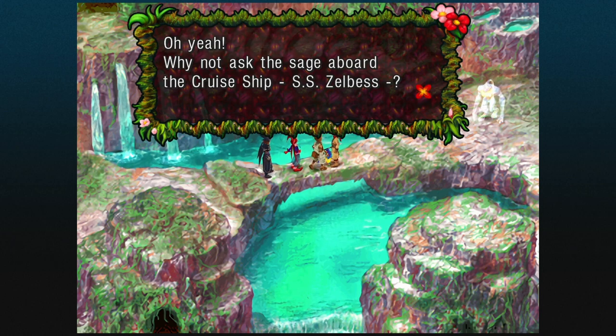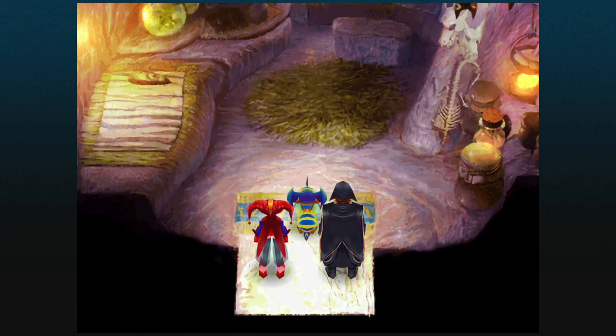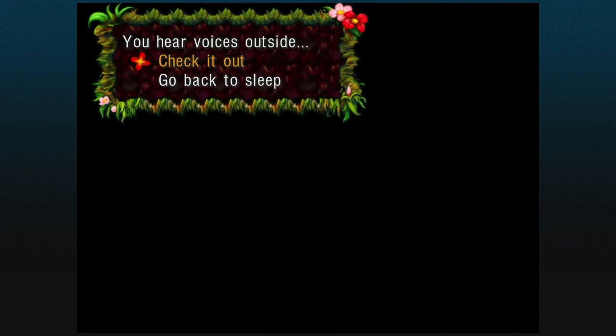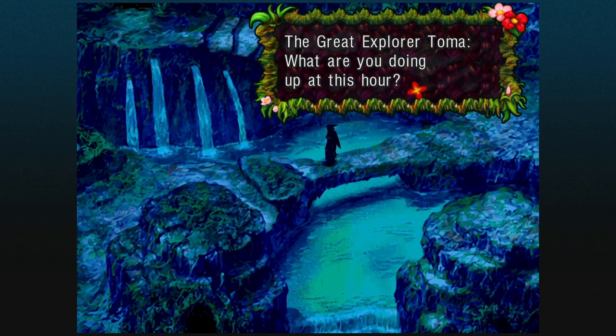Before leaving Marbill, we're going to enter this building and choose to stay the night by interacting with the bed. During the night we get a dialogue choice — we can check out the voices heard outside, which Toma mentioned someone was being woken up by, or go back to sleep. We're going to check it out, of course. The only thing we can do at night is approach this mermaid.